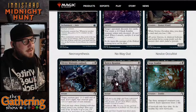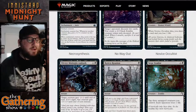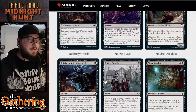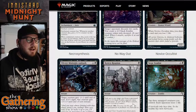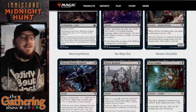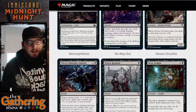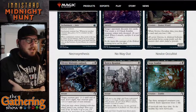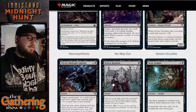The next black card is Rotten Reunion. For one black, it's an instant: exile up to one target card from a graveyard and create a 2/2 black zombie creature token with decayed. You can cast this card again from your graveyard via flashback for one and a black, then exile it. Pay one black mana to create a zombie and exile something from your opponent's graveyard.